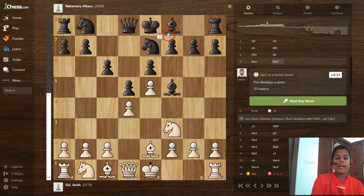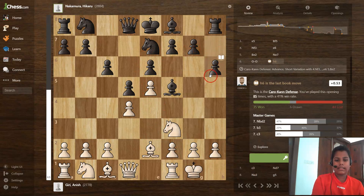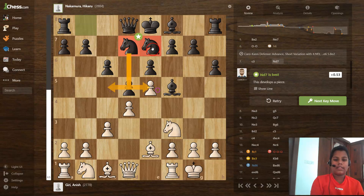Bishop to e2 and knight to e7 — he's trying to develop the bishop and castle. Then white castles and black plays h6, because if the white bishop comes there, it's tough for black to move the knight since the queen and knight would be pinned. Then c3 and knight to d7, creating a nice knight barrier.